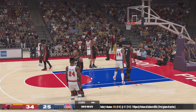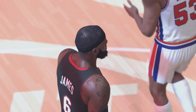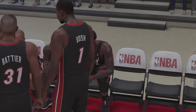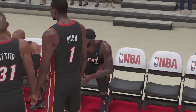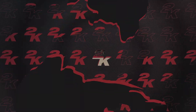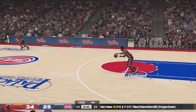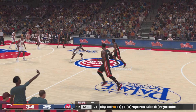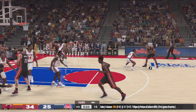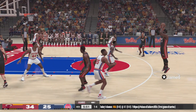It's the Miami Heat ahead by nine as the quarter comes to a close — they've done a phenomenal job down low, so many of their points coming right at the basket. Let's go to our State Farm Assist of the Game — a terrific, unselfish play, setting up his teammate. What an advantage when your off guard can make plays so valuable — what a setup.